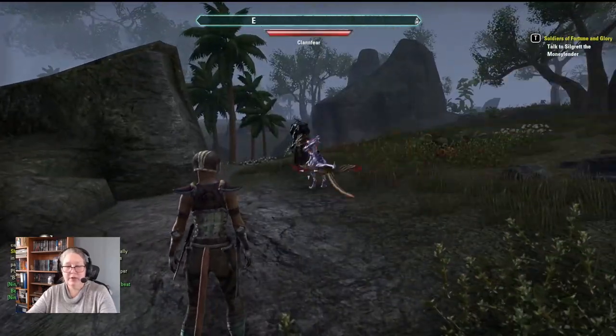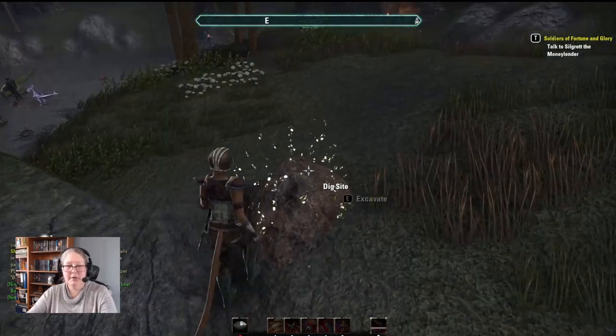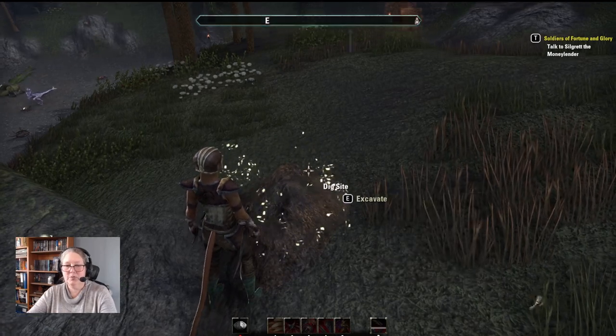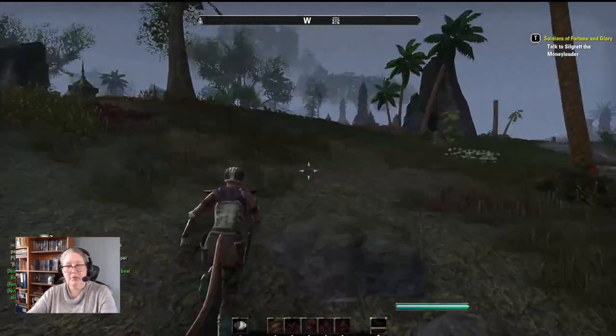By now our queue has run out. You'll notice if you look down at the bottom it has a timer — a time delay on it when you can use it again. This is the Horn of the Chieftain — this was not our dig site. Where is our other dig site? Behind us. Let's turn around.